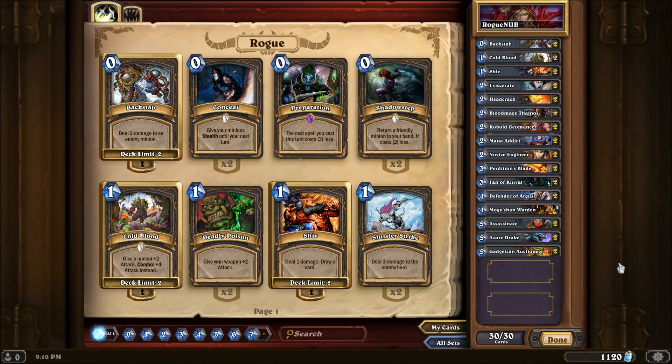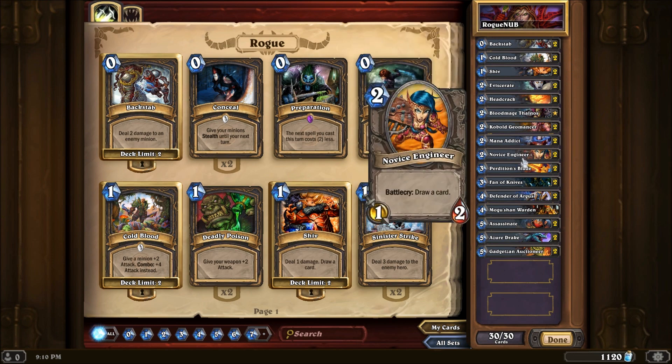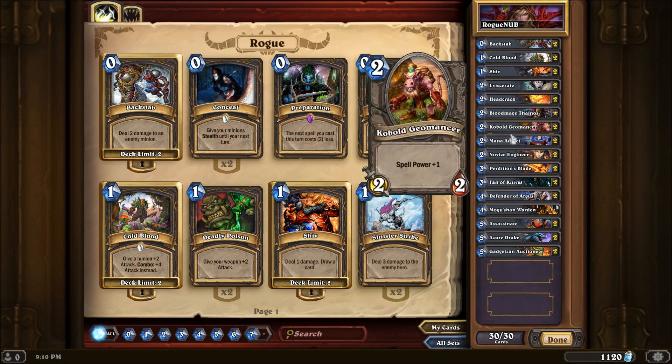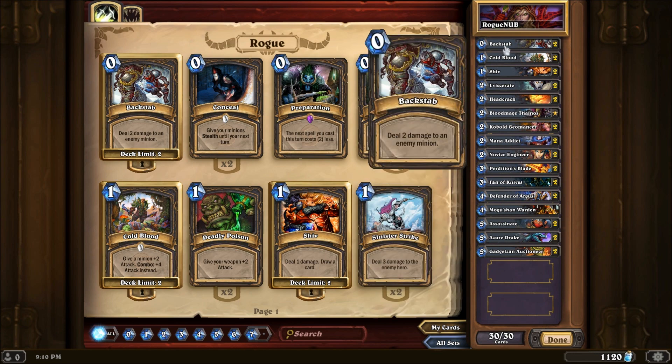Let's wrap up by looking at the deck list for this combo, card draw, and spell power deck. It consists of a mix of neutral and Rogue cards — pretty much a lot of the creatures are neutral cards providing spell power, while a lot of the tech and damage dealing comes from the Rogue cards. We've got Backstabs for two damage to a minion, Cold Blood to pump up plus two or plus four attack depending on combo, Shiv for damage and card draw. Remember all this damage is that much better with spell power creatures in play.